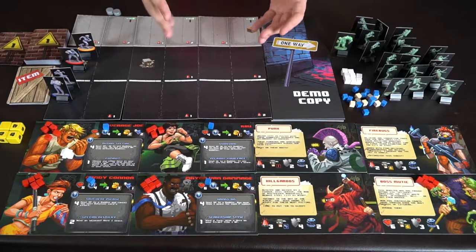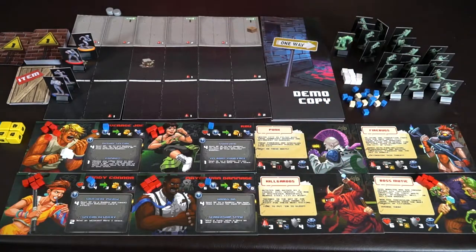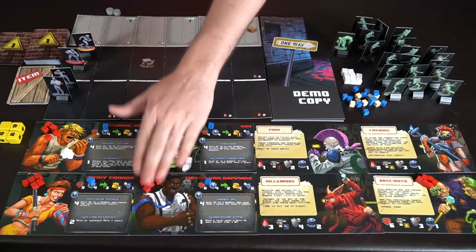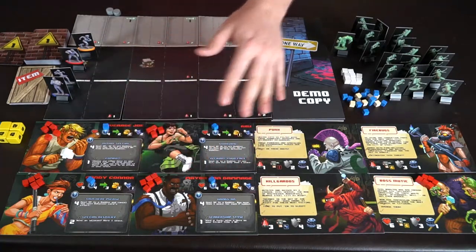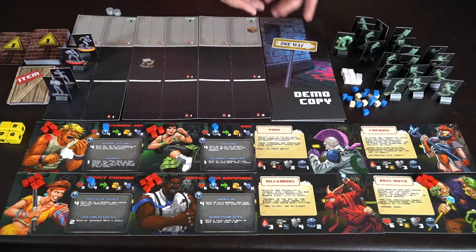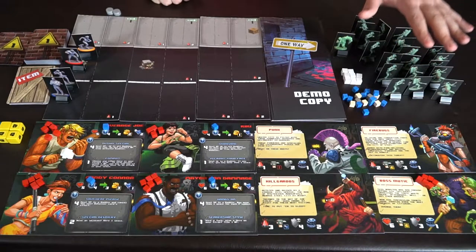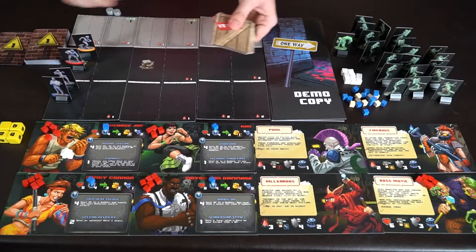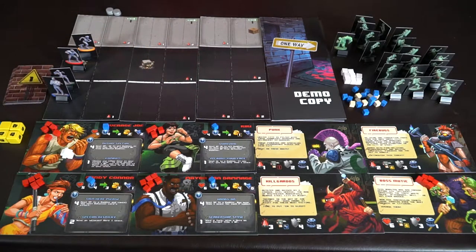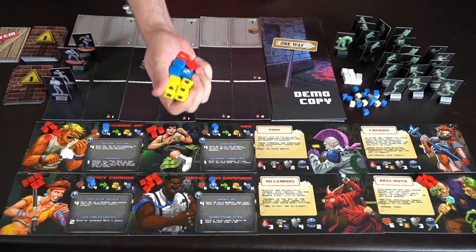Here are the components for Streets of Steel. You're going to get four different characters to choose from, along with four different villains, enemies, and bosses. As a prototype, the final count may change. You'll also have life point markers, wild point markers, and street tiles based on the difficulty. You'll get a bunch of character models — either standees or miniatures — along with a deck of item cards, a deck indicating what happens after every turn, and a boss deck for when the boss is encountered. You also get respawn tokens and punch, kick, and special event dice.